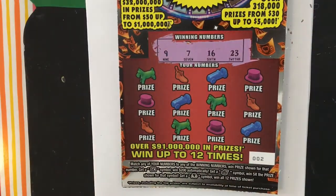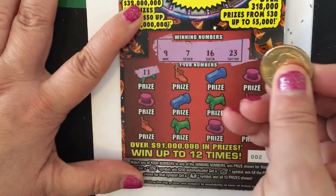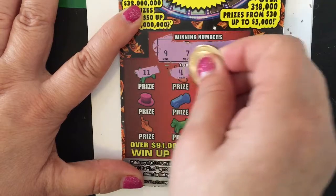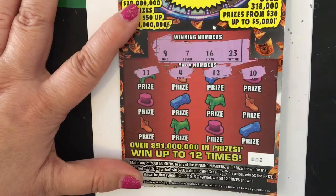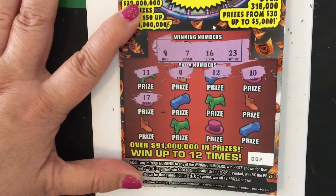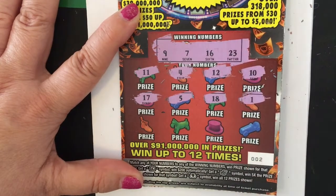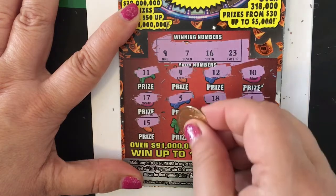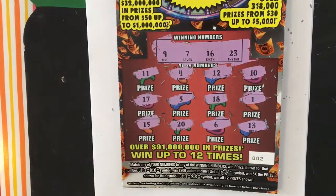The winning numbers are 9, 7, 16, and 23. I have an 11, a 4, a 12, a 10, a 15, a 5, a 5, an 18, a 1, a 15, a 20, a 6, and a 13. Do you see anything? I don't think I see anything.